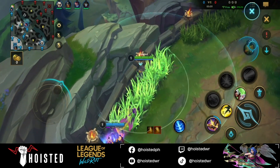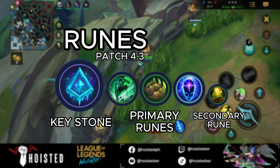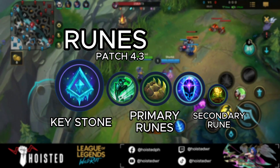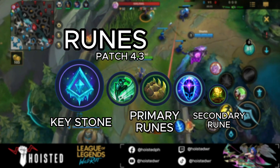First, let's talk about the runes. I usually go for Glacial Augment for my Keystone, although you can go for Airy which most players do. But for me, I like the synergy between Glacial Augment, Lux's Q, and Iceborne Gauntlet, which is normally my first item as a tank Lux.